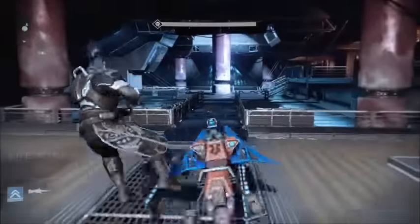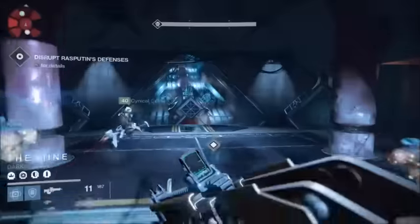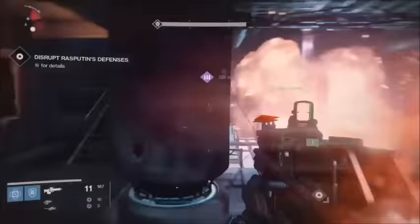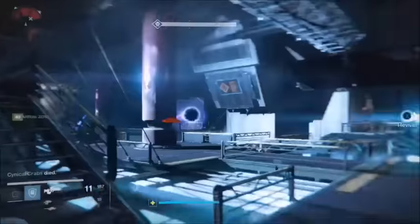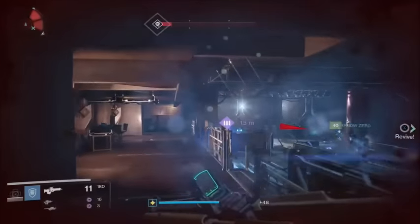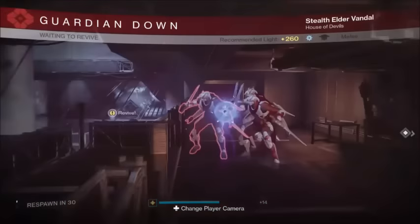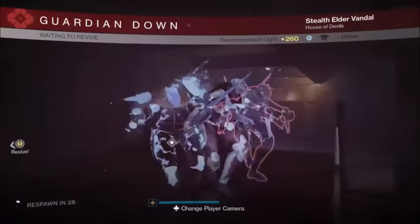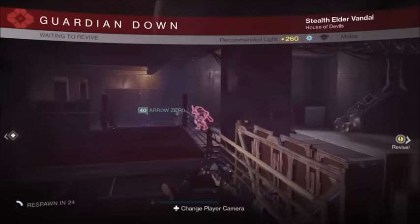A little bit of nostalgia — you're going to have to get the Thorn quest like you used to in Year One, by turning in Vanguard and Crucible bounties. It will become a random drop, like an exotic drop from turning a bounty in. Most people who have gotten it got it from the Shiro-4 bounties, where you complete Archon's Forge missions and do different patrols for the Vanguard. It's a pretty low drop rate from those bounties.